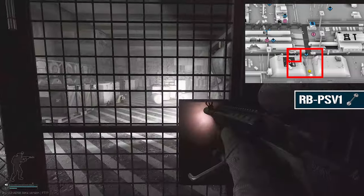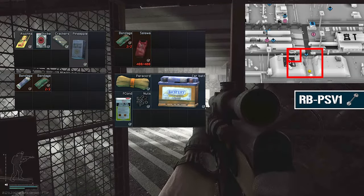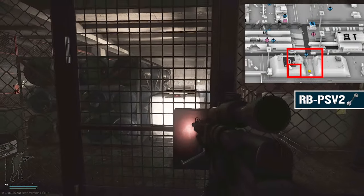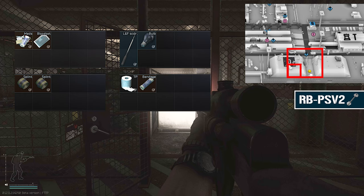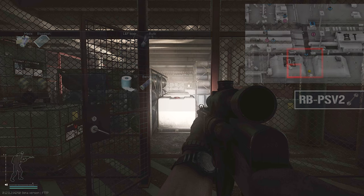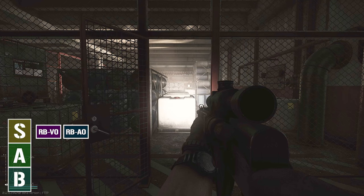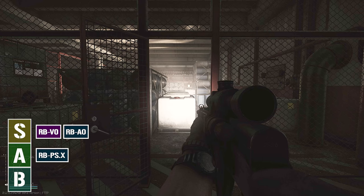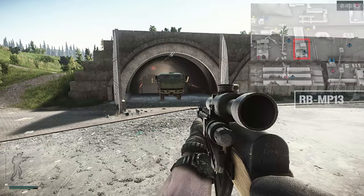On the other side we have the PSV1 — two medical, one technical, and one ration supply crate inside. Then the PSV2 has three medical supply crates and one technical, so it's a pretty good source for medical supplies. On the tier list these keys fluctuate: at the beginning of a wipe they're overpowered, later they're still decent but not as valuable. You get a lot of hideout material out of those rooms, which just isn't as valuable later on.